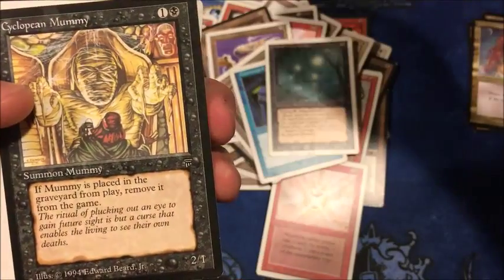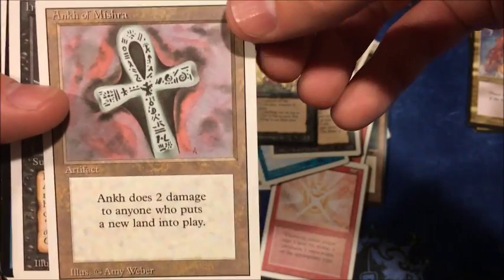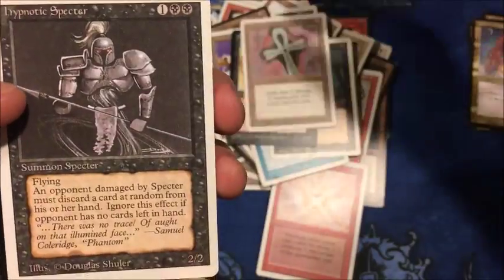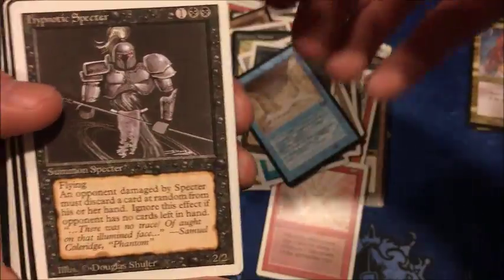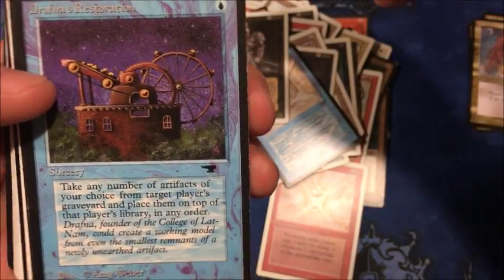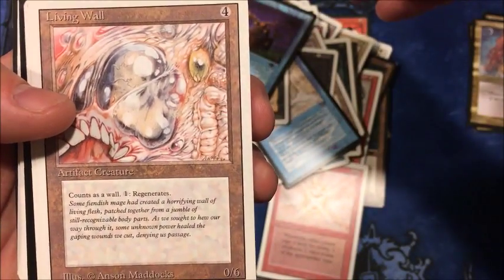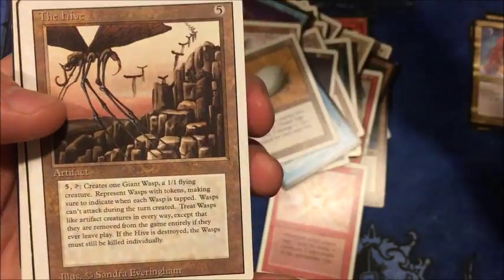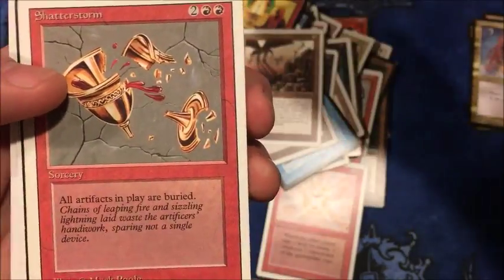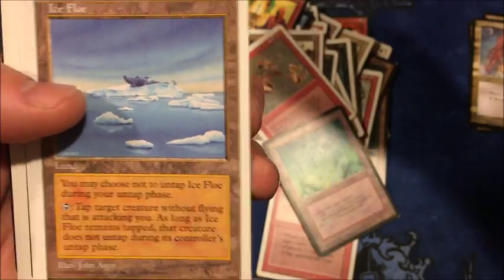Howling Mine, Counterspell, Will-o'-the-Wisp. Cyclopean Mummy — I don't think that's worth anything but it's in here for some reason. Inkmoth, Hypnotic Specter, Flash Flood, Hypnotic Specter again, Feldon's Cane — two of those. Living Wall.